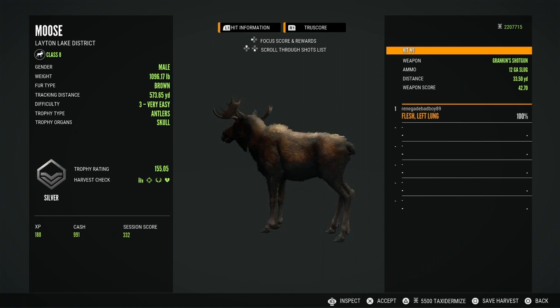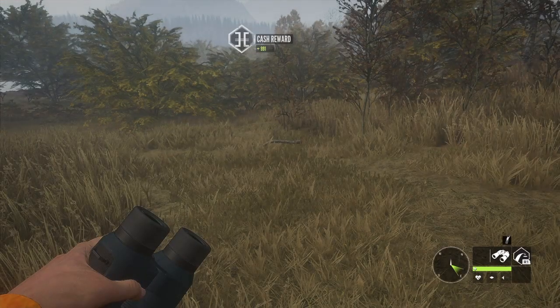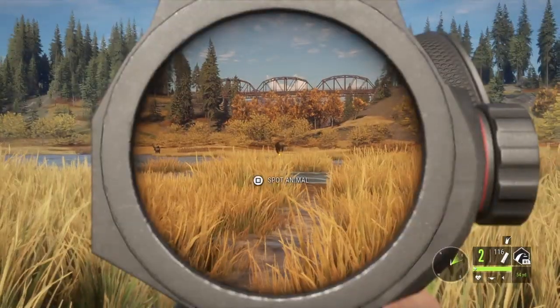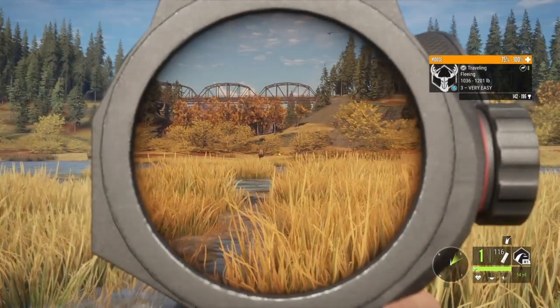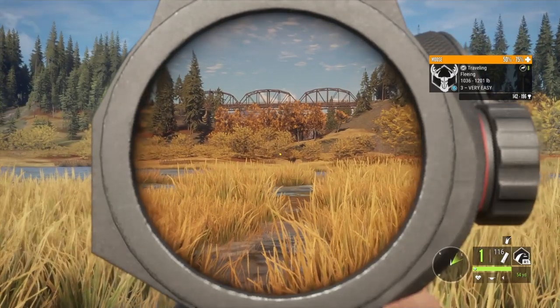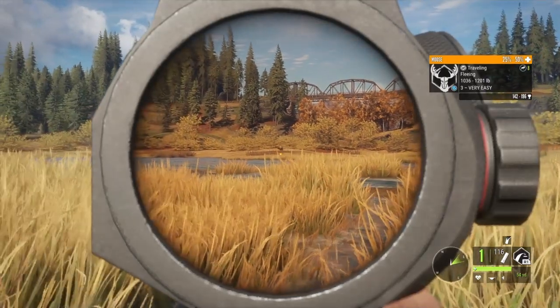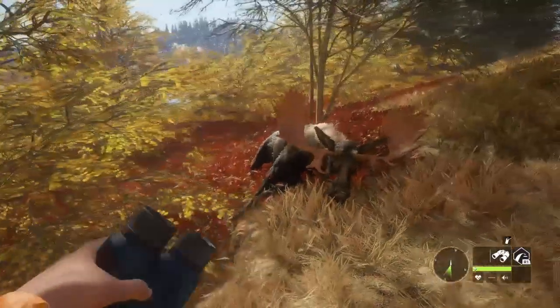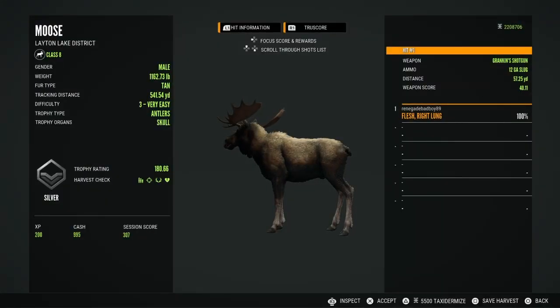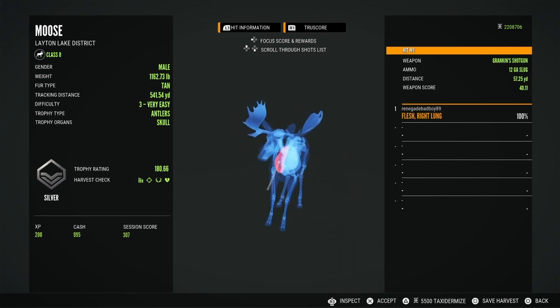In my opinion, I do think the 12 gauge slugs are pretty lethal against the moose. I got a level three bull. He was alert but his health is starting to drop. Looks like he is going to pile up. Here he is — 57 yards, managed to get the right lung.